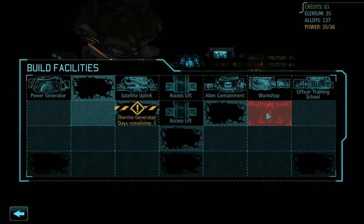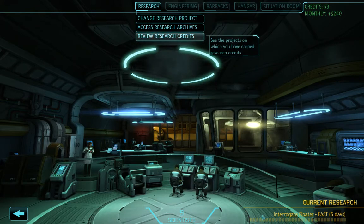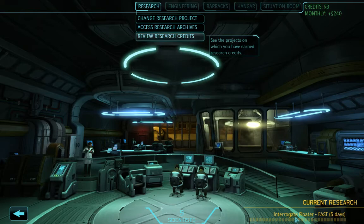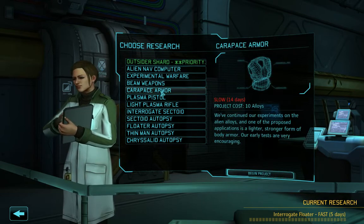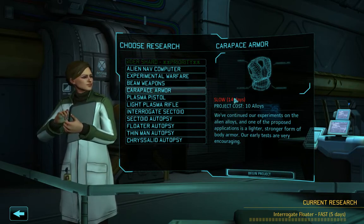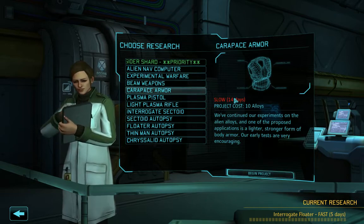I changed to interrogate floater — I do apologize for not showing you guys that cutscene, I did that off camera. The reason is that the interrogate floater gives me the basic armor tech, which will help me get carapace armor faster — I could get it in 14 days. When I interrogate the floater in 5 days, that will cut it down to 7 days, which means I'll be saving 2 days on carapace armor. That could make a world of difference.